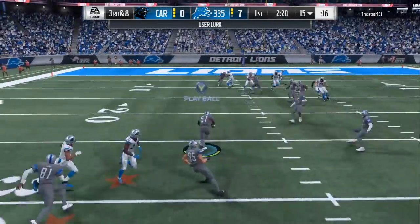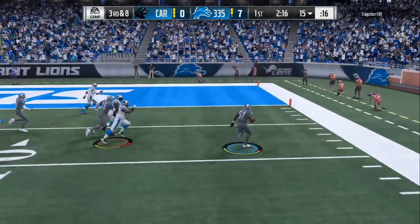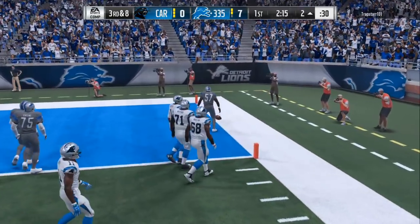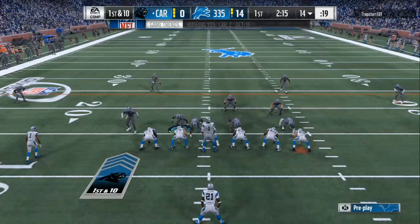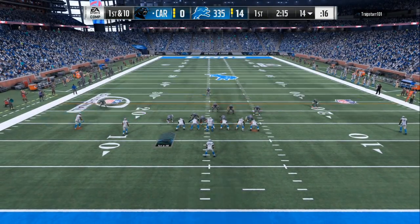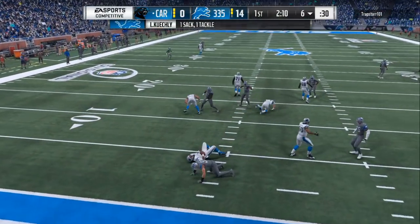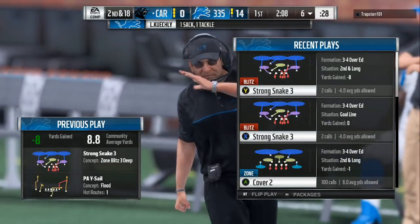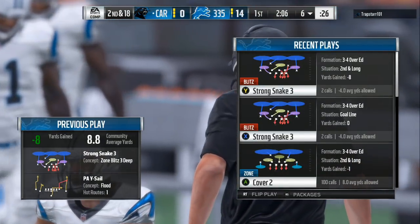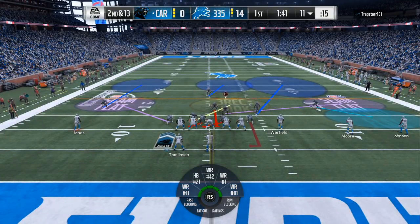Right here the blitz is coming off the right side. He makes a bad read — like I said, outsides are contained, one across the middle as your user, and someone deep. If he throws it there, it's gonna be picked off. If he hesitates, it's gonna be a sack in the backfield. I appreciate all the love — more Madden 18 and Madden 19 tips on the way, so make sure you hit that subscribe button. Your boy's out of here — let's get it!